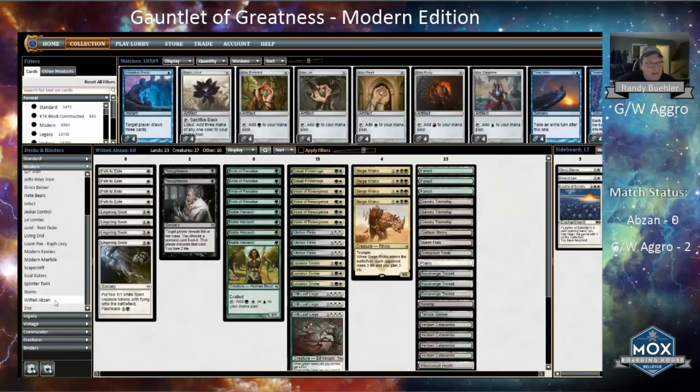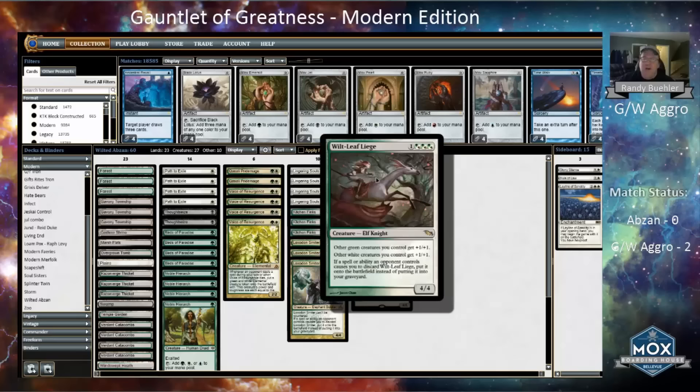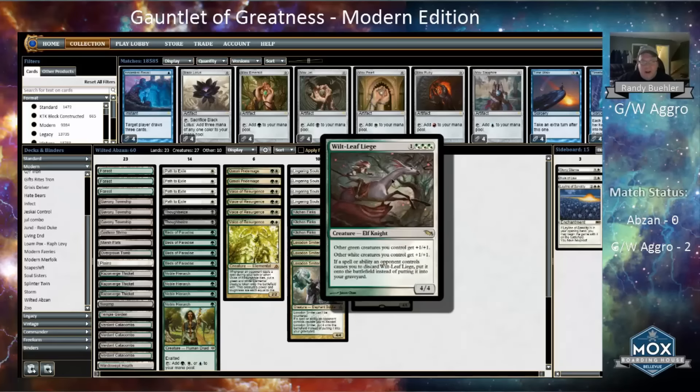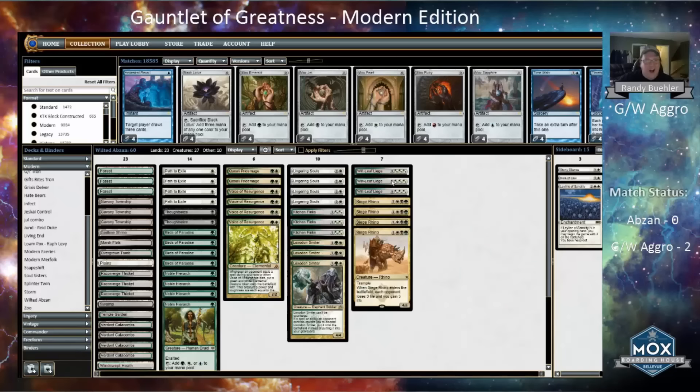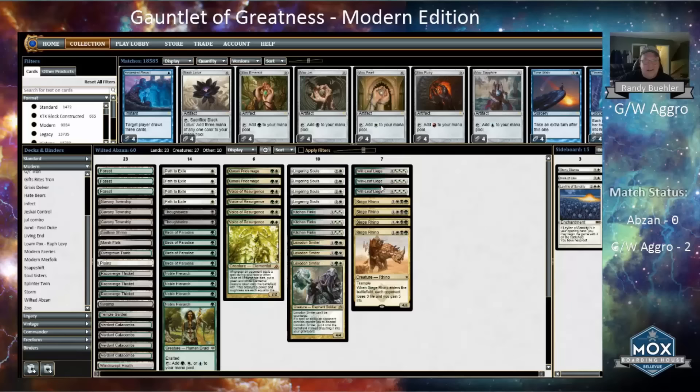The Wilted Abzan deck is a deck Jacob Wilson used to make top eight of that very same Pro Tour, and it's very much a reaction against Abzan. Instead of Siege cards, Lilianas and Inquisitions, it's basically just Green-White Aggro. It's got Wiltleaf Liege, which can really punish any opponent that goes plus one on their Liliana, and Loxodon Smiter to do the same thing. These giant 4/4 creatures come into play very quickly, sometimes even for free.